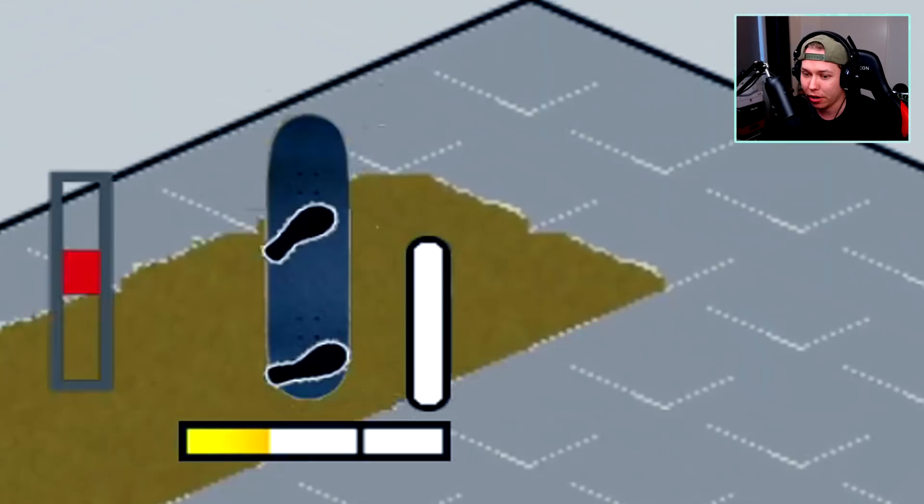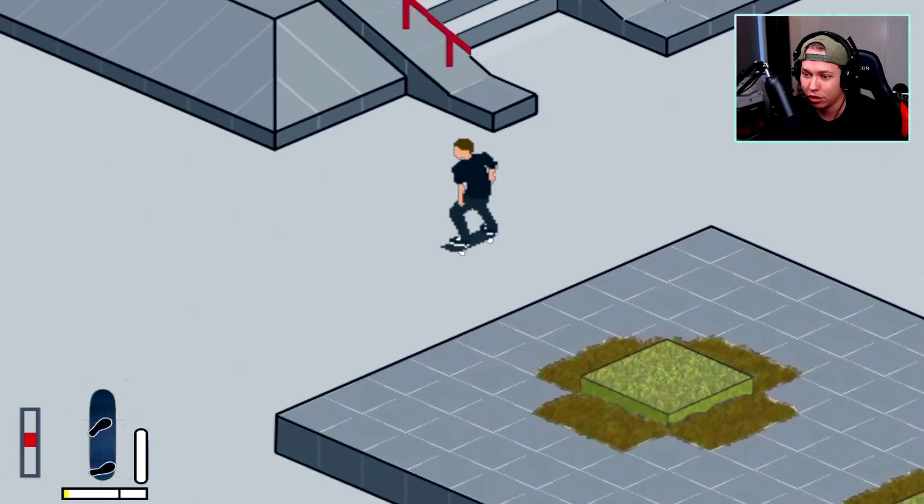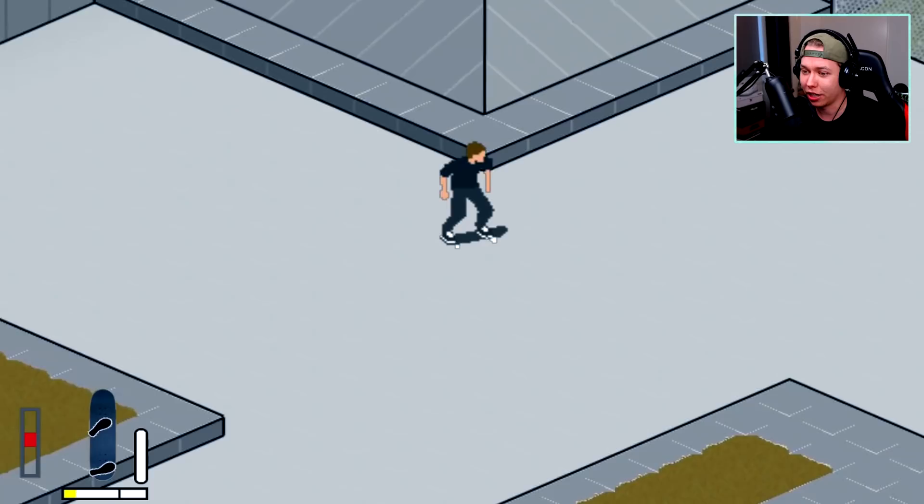You gotta catch your tricks, and before you actually do your tricks you gotta set up for them. I can set up for a kickflip by hitting left on the right stick. Now I'm set up for a kickflip and then I can choose the speed of the flip. If we want to do a slow kickflip, I'll do this, catch it and land. You can do grinds — that's on X — we just do a 50-50 and I have to catch my ollie out.